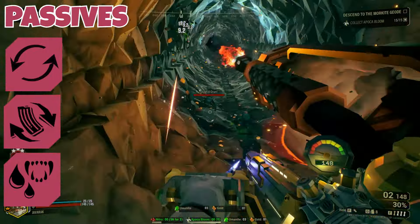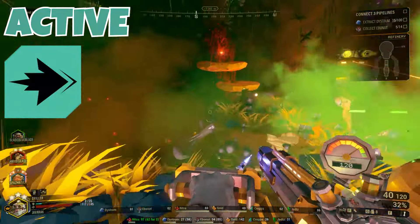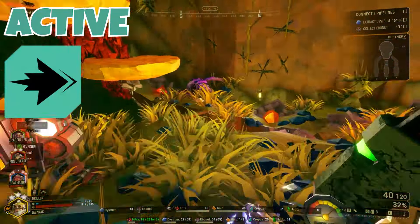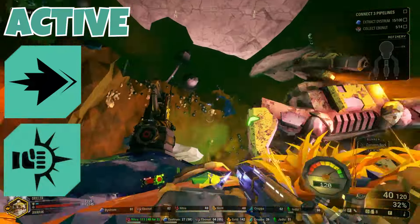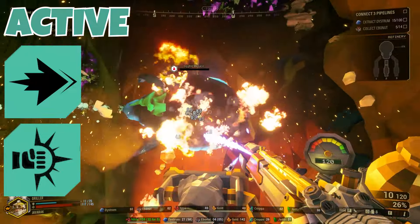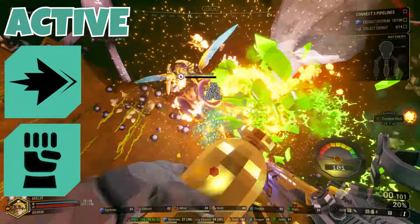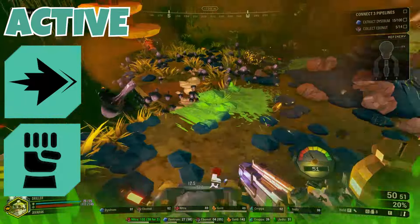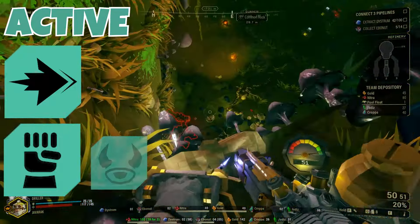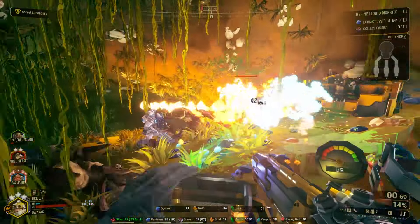The last passive perk I'm running is Vampire, just to give a little bit of self-healing and survivability. For active perks, Dash is never a bad option and can help us get some good distance. I'm pairing it with Berserker to add some extra melee damage, capitalizing on Vampire. If you did want to run the standard Iron Will and Dash combo that will also work very well, and even something like See You in Hell might not be a bad idea since you'll be very close to the bugs all the time.